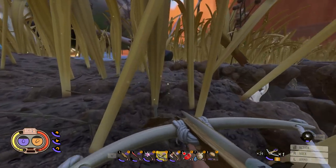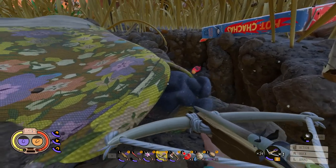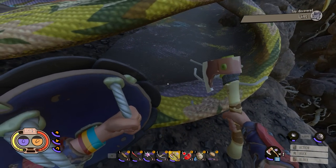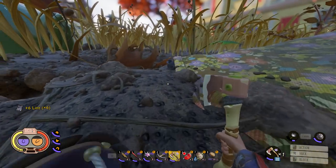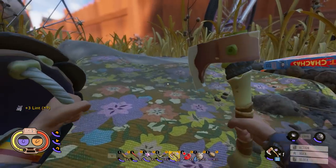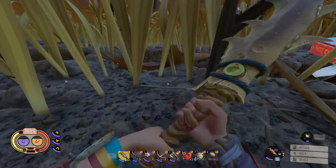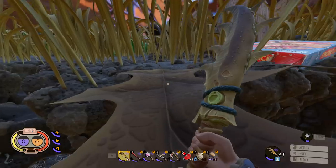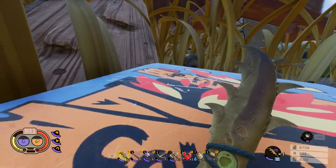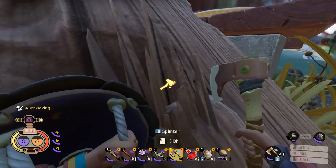I think I'll do a video when the series wraps up covering the features that are coming to the game. Obsidian, the developers, have a feature board that tells you everything planned for the future. Here's some lint — we just got six of them. We are unfortunately going to have to take a break from this game at a certain point and wait for the next big update, which seems to be about every other month. They're planning for a full launch by the end of the year, so there should be several updates and we'll keep revisiting.